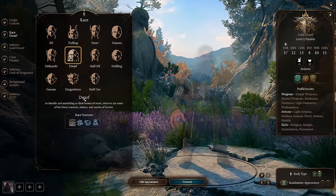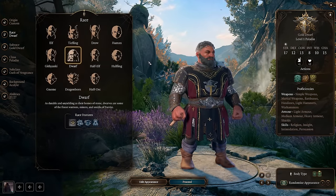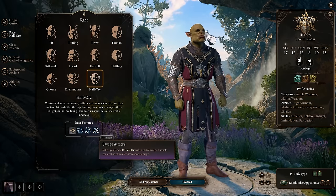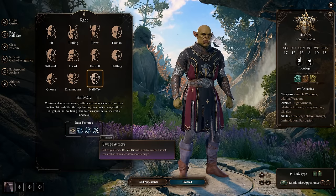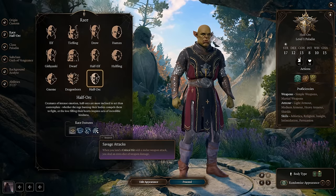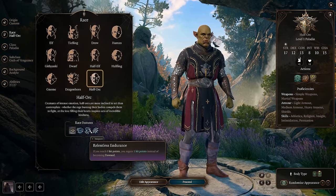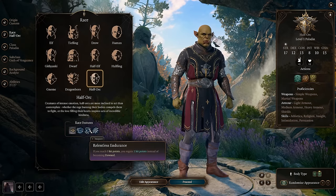Other standout races: Gold Dwarf gives increased hit points for extra tankiness. Half-Orc is a really good choice — you get Savage Attacks, dealing an extra die of weapon damage on critical hits, which is different from the Savage Attacker feat. You also get Relentless Endurance — if you reach zero hit points, you regain one hit point instead of being downed. You can get this effect from an amulet, but having it built into your character is really good.